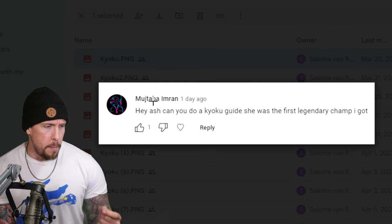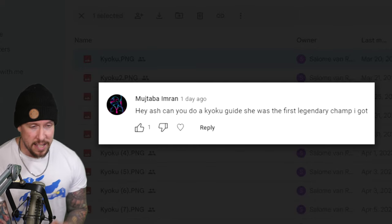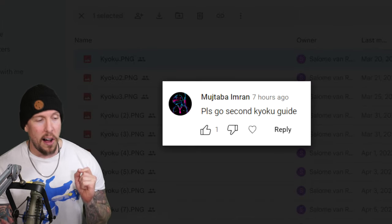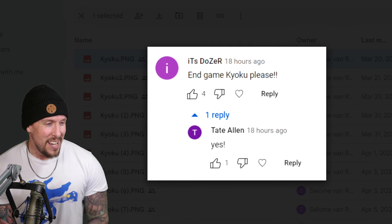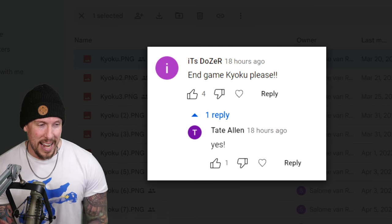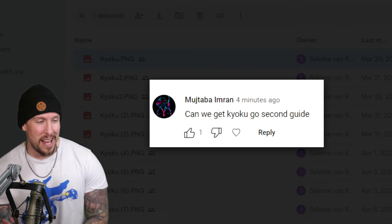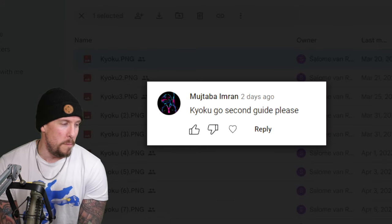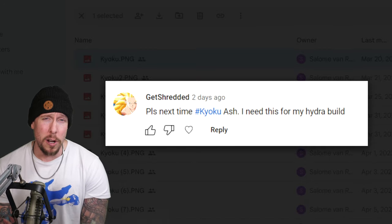First, a few shout-outs. Mujtaba, it's your lucky day, man — he's been asking for a Kaioku guide almost every single day for a long time. Shout-out to Get Shredded, It's Dozer, Tate Allen, Mujtaba, Black Death, and the shout-outs go on and on. A very much-requested champion here on the channel. Anyway, let's go ahead and take a look at her and see what all the buzz is about.